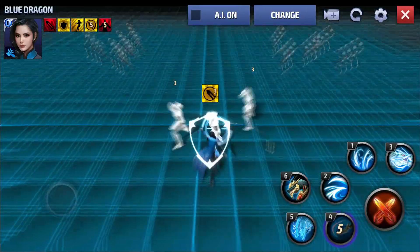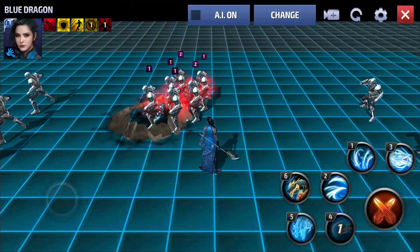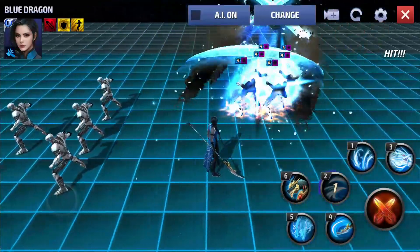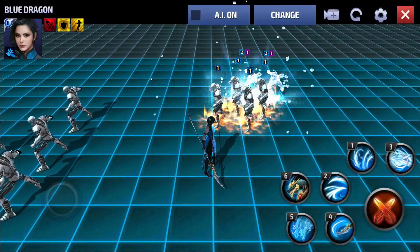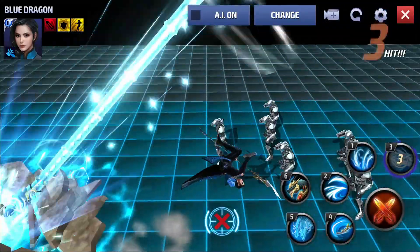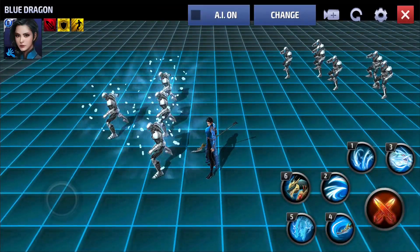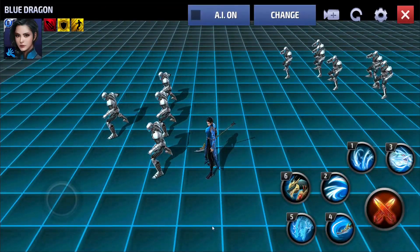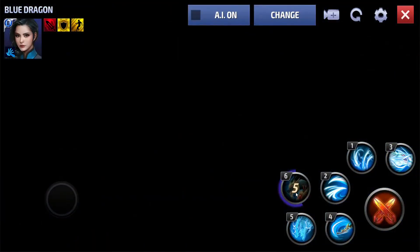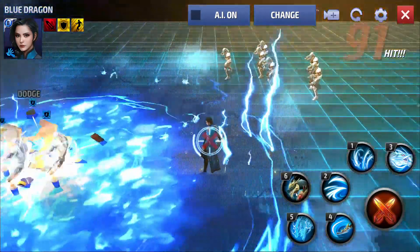Her fourth skill is a nice skill that gives her damage immunity, and again you won't get guard broken because she has super armor in her passive. We will use the second skill and the three skill. Her animations are absolutely beautiful, and I'm looking forward to awakening this to see how much stronger she gets. Pretty freaking cool — something very unique to the Warriors of the Sky.